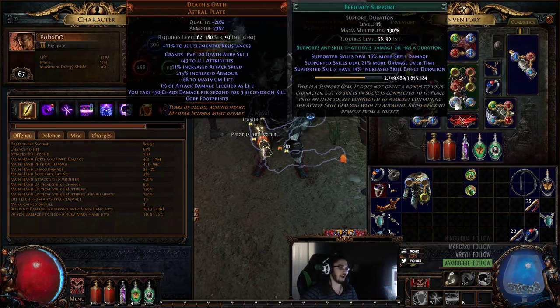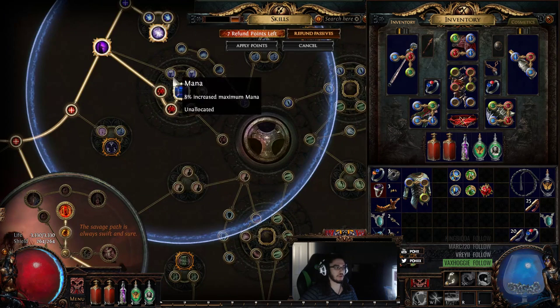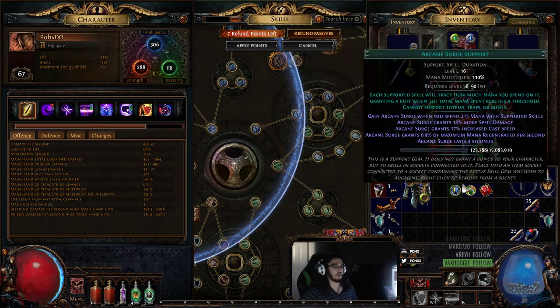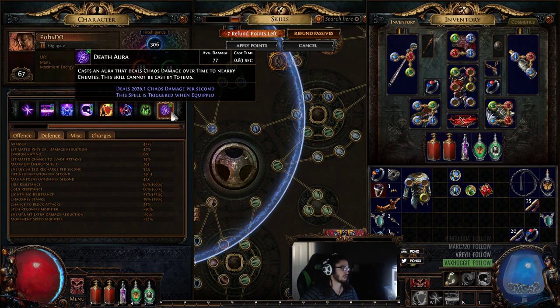To explain the way Death's Oath works, we need to break down Threshold Jewels. Threshold Jewels are jewels that work for supported skills - so this would be for Blight - and sometimes they can even add a tag onto a skill, like Explosive Arrow. A tag is basically what you see on top of the skill, so this would be Efficacy, and it's a Support and a Duration. If we were to socket Void Manipulation into our Death's Oath, you'll notice it actually gives it a damage increase.